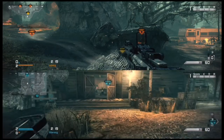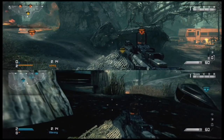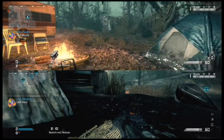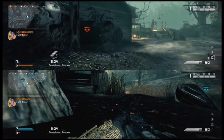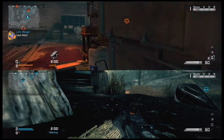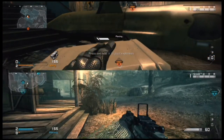Here's the other spot in the water for this bomb site, camping outside of the house. The enemy team probably wouldn't check over here, and besides, the person looks pretty much like the marsh because of the color.